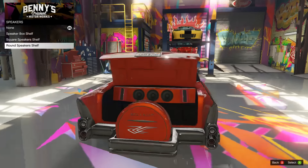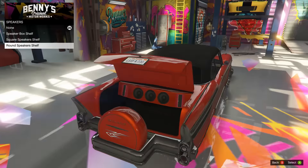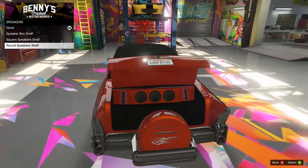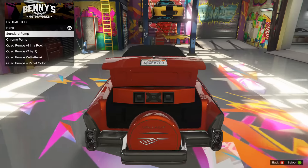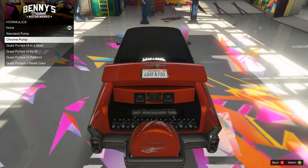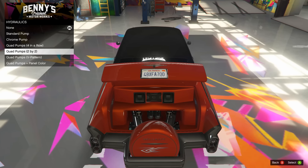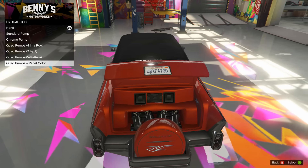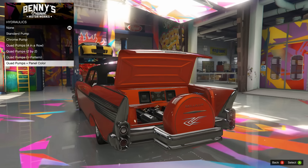This is hard. The sides for the round speakers have those red amps - I don't think that'll be as nice for the color I'm planning for this car, so I'm gonna go with these square speakers. Hydraulics - we're back to the trunk again. We can go with the standard pump, chrome pump. Then we got the quad pumps - the four in a row, two by two, V pattern, and the panel color. You can see it changes the panel of the trunk there.